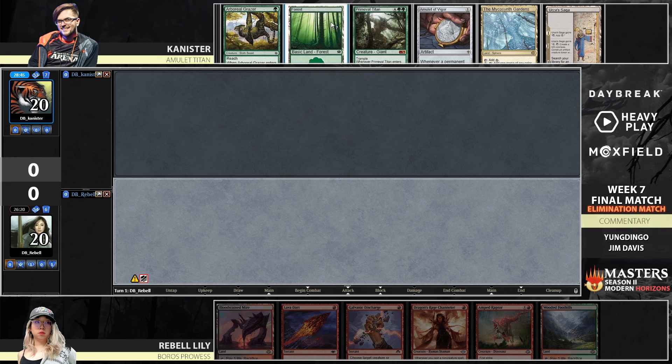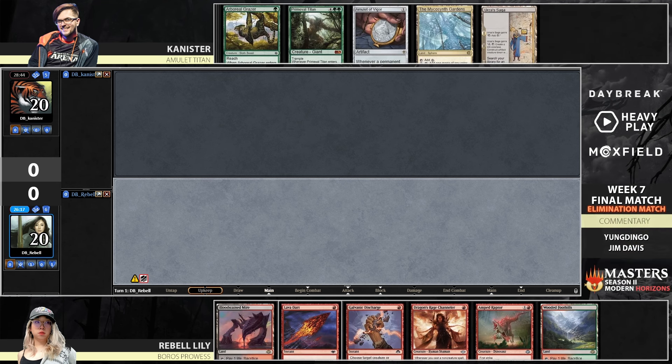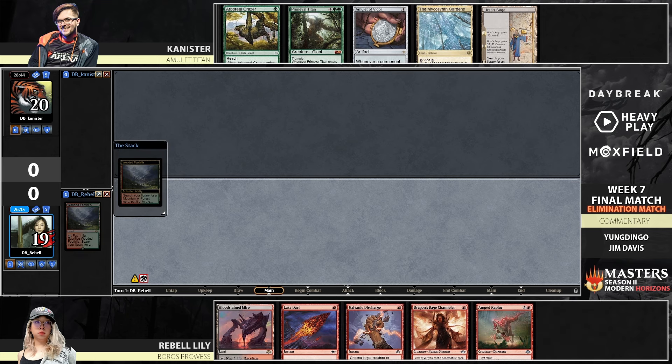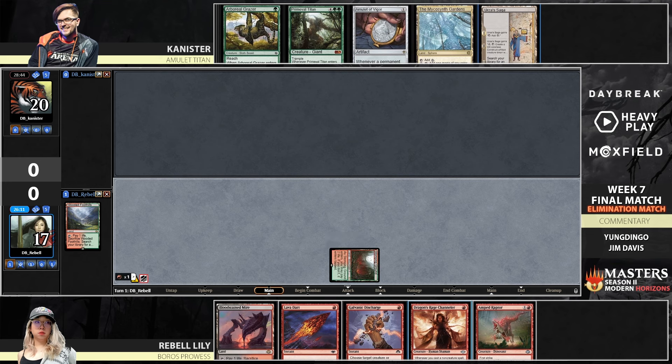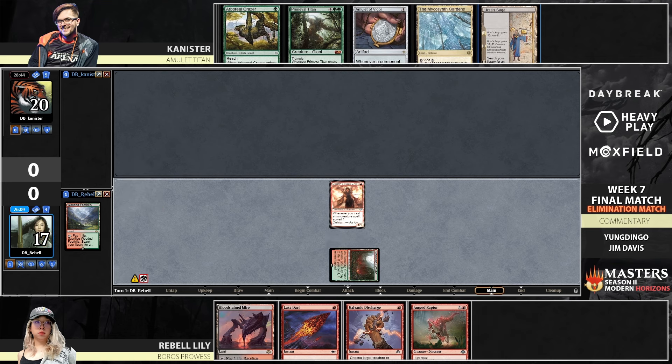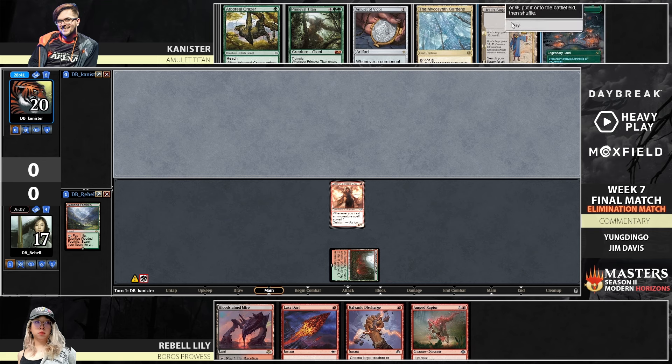It looks like a mulligan from Canister into what looks to be a hand of five, with Grazer and Amulet but no green mana yet, as the Gardens can get there a little bit. We see Rebel on the play here, which is a huge deal — not impossible to overstate that. Does keep the hand, and we lead on the Dragonfire Channeler.